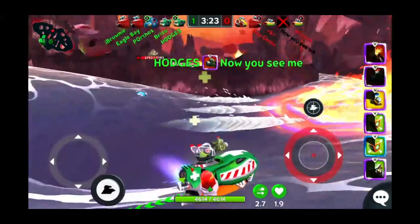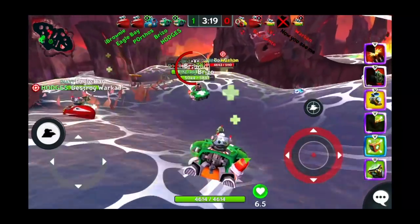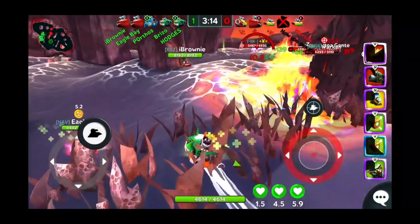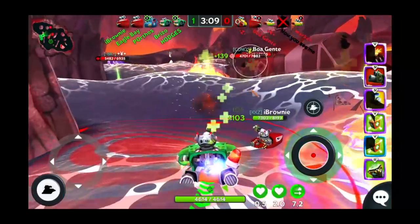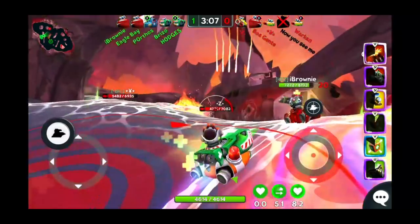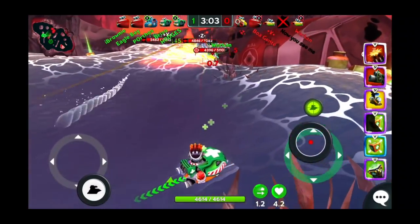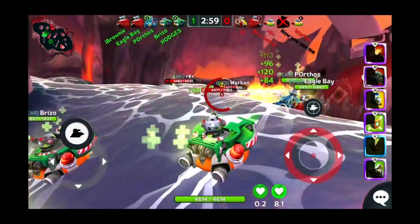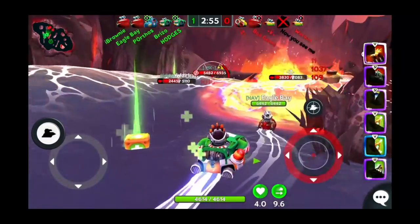When anybody comes in to get you, punish them - just like we just did. You see, he tried to sneak around the corner and we took care of business. Breezo and Hodges are doing a great job keeping us alive. Hodges is always standing, keeping an eye out for where the enemies are, but also how his team is doing health-wise, looking back and forth and making sure that they are alive.